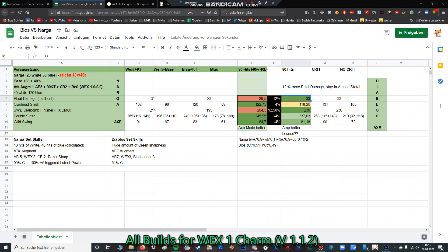So it's very obvious that the phial damage from the Diablos set is about 12% better. I also tested the overhead slash, the double slash, and the wild swing. On all three of these moves in sword mode when your amped state is not active, the Nargacuga Switch Axe is better. You can also see the dive bomb finisher does a lot more damage on the Diablos set because it's fixed phial damage. Here you can see all the minus 4% damage numbers.